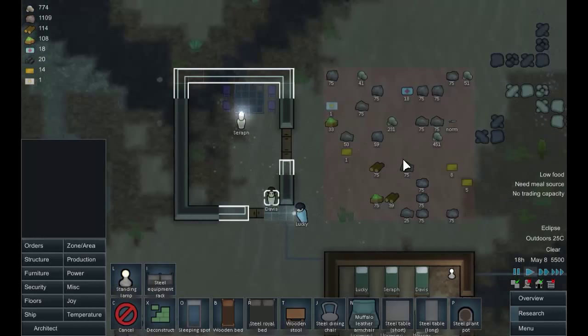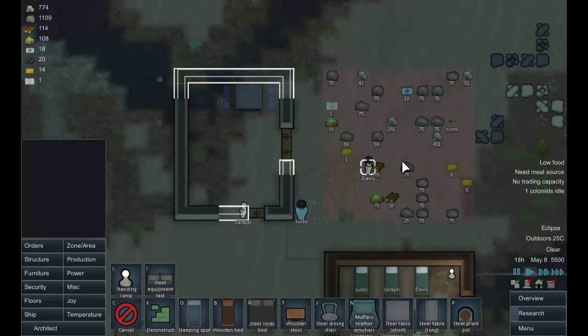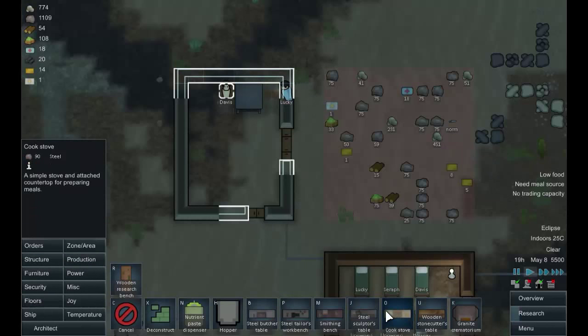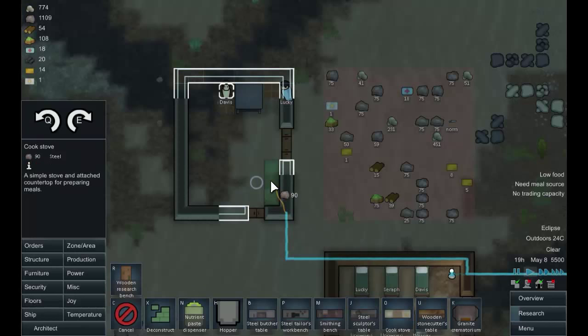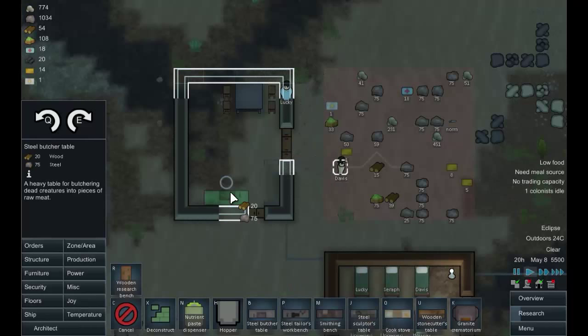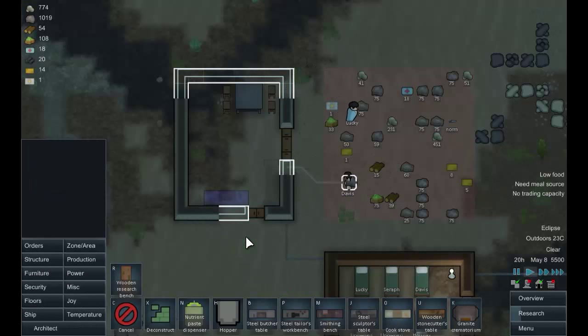We're running low on food, so that's got to be our priority fairly soon. Let's place a cook stove — it fits quite neatly here — and a butcher's table made out of steel, since we've got lots of that. When those get set up, we'll get people cooking and butchering.